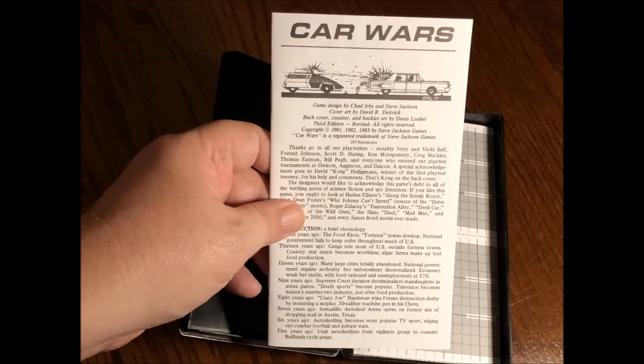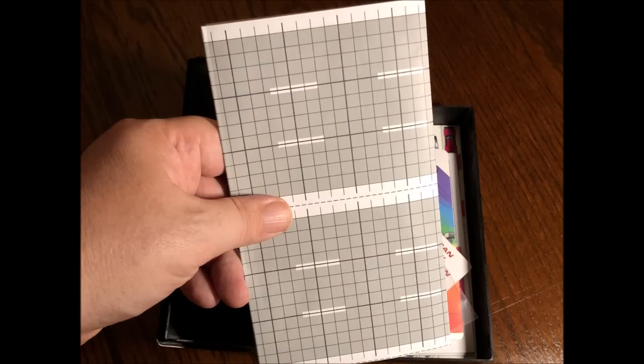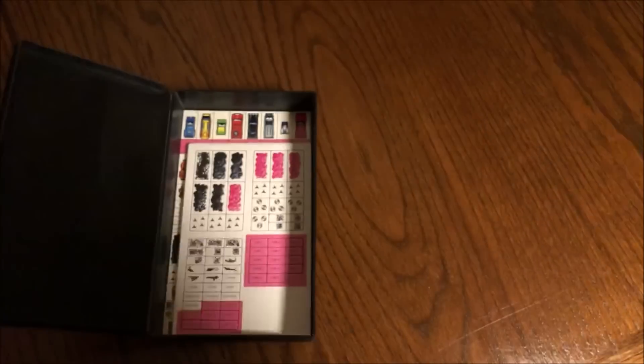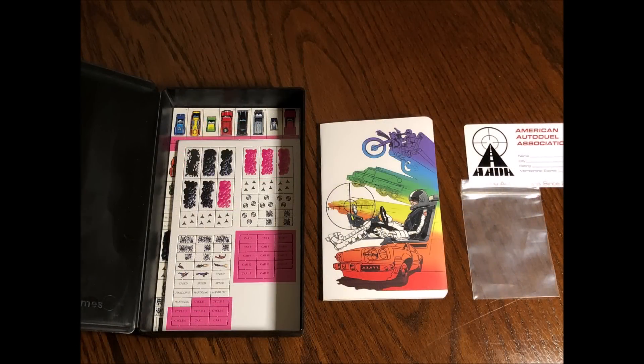two of which are double sided with debris printed on one side, where the duels take place. As a bonus, this reprint includes a neat little mini notebook, a small Ziploc for the counters, and an official AADA membership card — that's the American Autoduel Association.